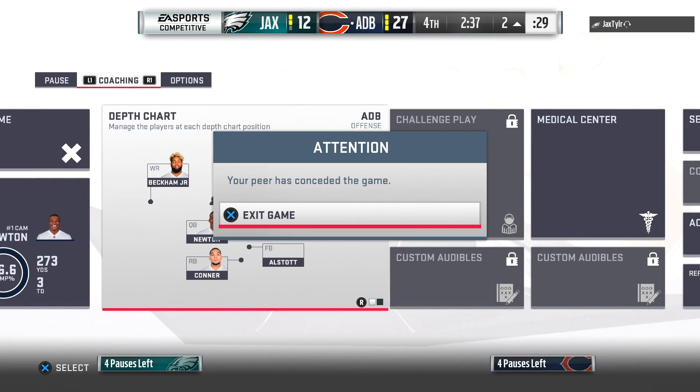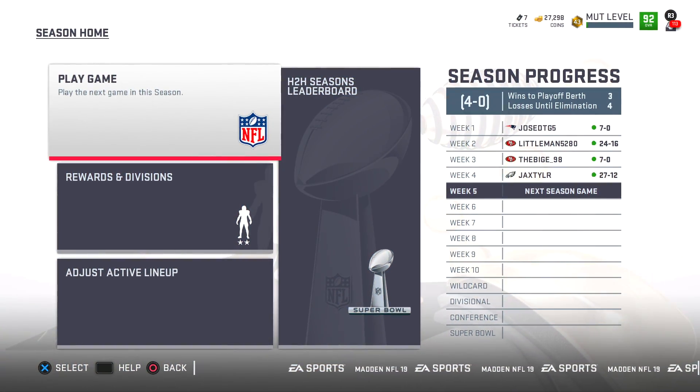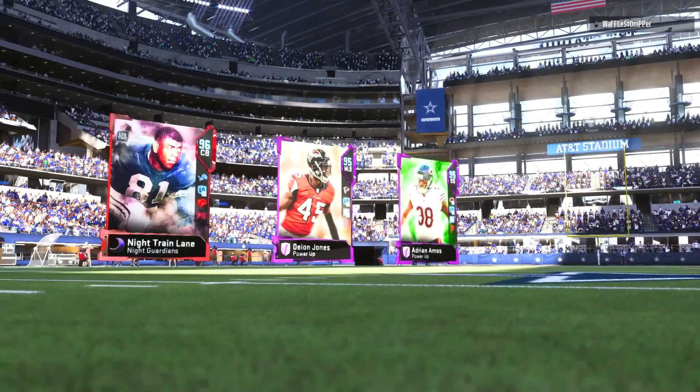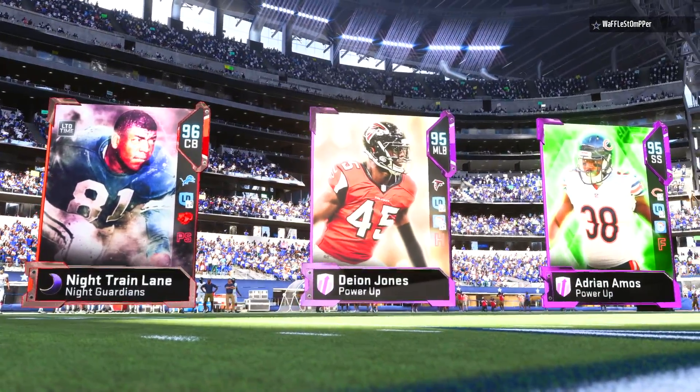He's bringing a blitz and look at this — a wide open... Ed Reed? Oh wait, I mean Jordan Reed! My oh my, did I just call him Ed Reed? Jordan was an island of his own. The game gets paused and our opponent has had enough. Week number four — we walk out victorious, 27 to 12.